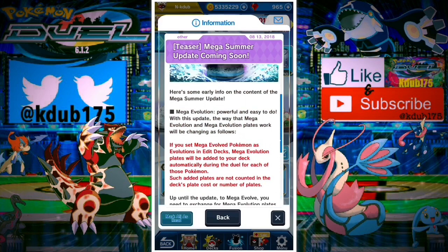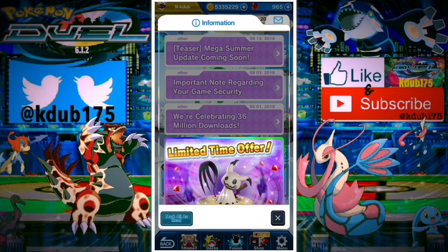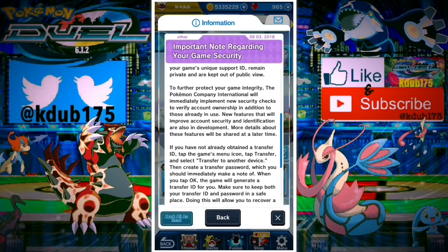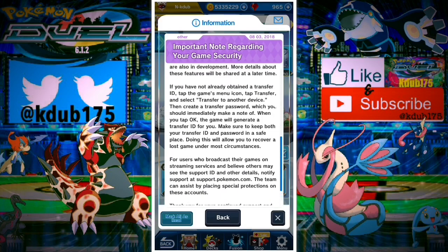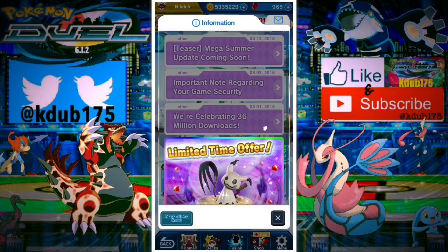They're not going to be implementing it just yet. The only Mega form excluded from this is Mega Rayquaza, because it learns Meteor — it teaches it a new move, Dragon Ascent. Also, no new news on the security of our accounts, our game security.